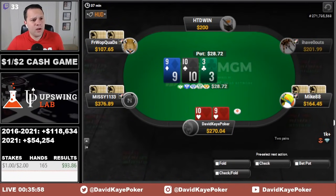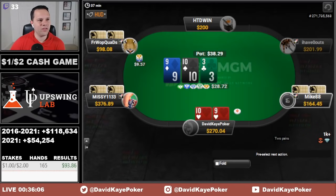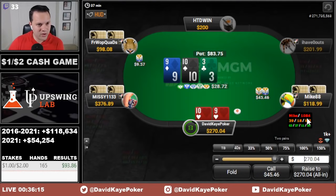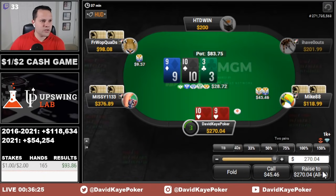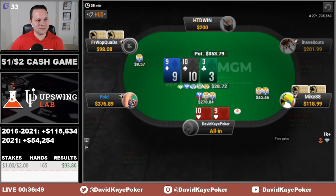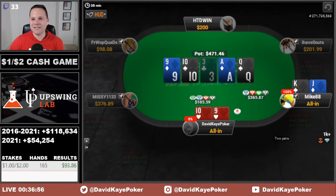We see a big raise from the cutoff, flat on the button, and flop two pair — very nice. We see a lead out and raise to 45. I'm going to assume this player probably won't fold what could be an overpair, so we might as well stick it in now and not bring any scare cards. If they have jacks or queens, we don't want an ace or king to peel off. Our line looks really strong but I think the best play is the jam. The raiser has king-jack and gets there with the gutter. That one sucks.